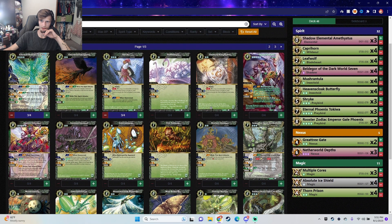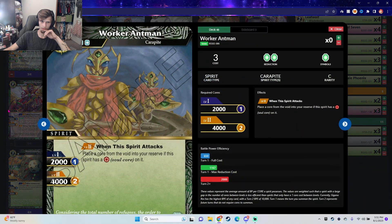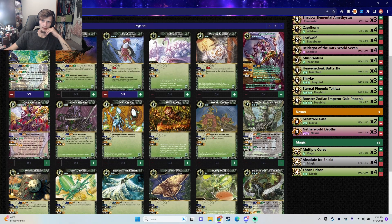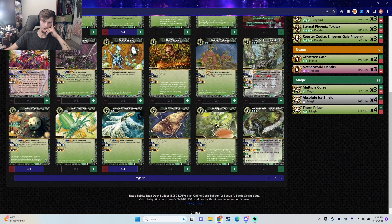What else could complement this deck nicely? Maybe the Worker Ant just to help with the ramping. As much as I don't want to put an Insectoid in here, we already did with Myranchula — but Myranchula is just too good not to include.